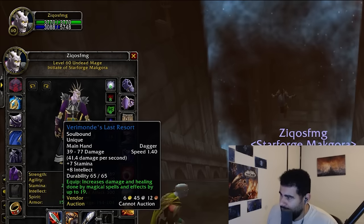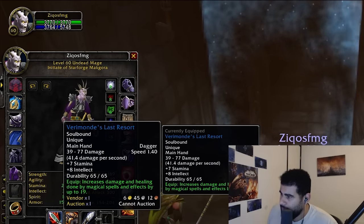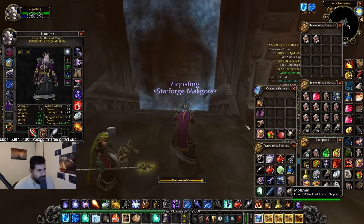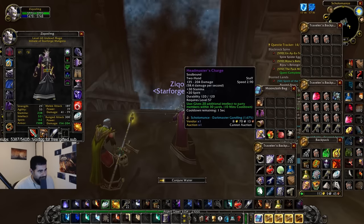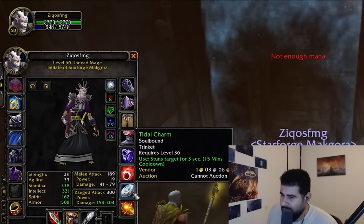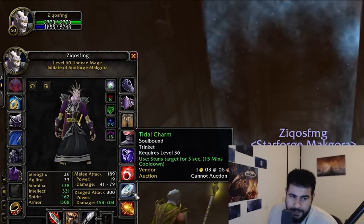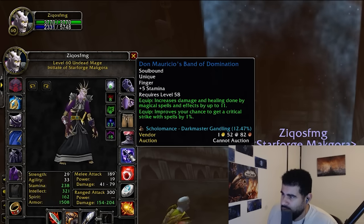Then we have Verigan's Last Resort and Book of the Dead. We have Riches' Wand of Bad Mojo, and also the Med Pouch. We have Headmaster's Charge, the gnomish engineering trinkets like Death Ray and the Chicken, the goblin trinkets, and Tittle Charm as well.